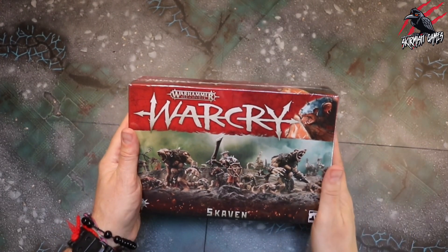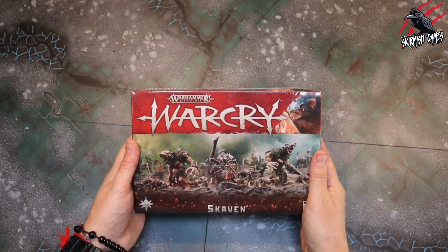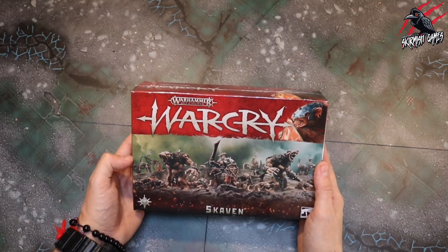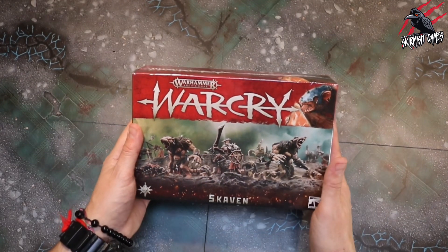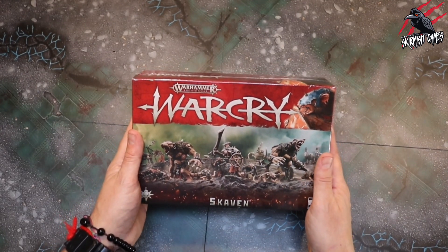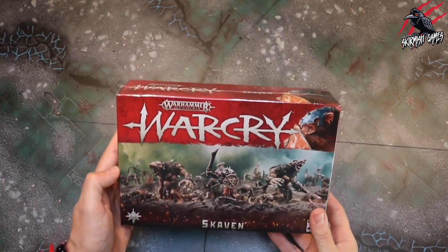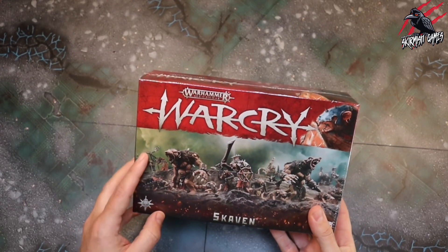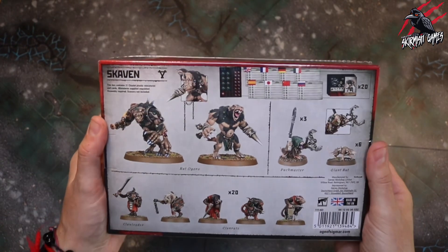I picked these up from Element Games and the RRP is £36, but at Element Games you can save 20% and get them for £30.60 at the moment. I'll put a link to that in the description below. Let's have a look at the box on the outside and then get it open. On the front we're seeing the Rat Ogres and the Clan Rats, and looking at the back it shows us everything that's included.